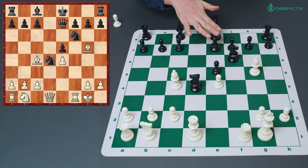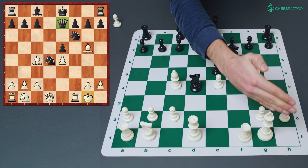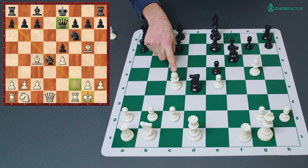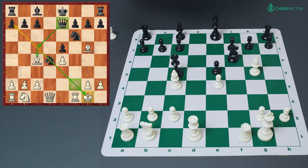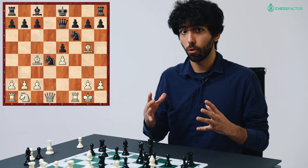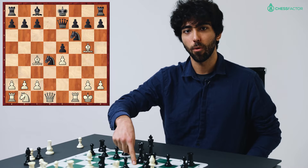Additionally, the queen from e7 looks to take advantage of the exposed white king along the g1-to-a7 diagonal that has been opened up ever since white lost his f-pawn. The bishop on c4 connects with the king if the queen can land on c5, and that double attack would be devastating because the bishop is undefended. These are the reasons why I really like queen e7 both theoretically — it's the best computer move — and practically, since queen c5 check or knight e6 at the right moment can give white a lot of problems.